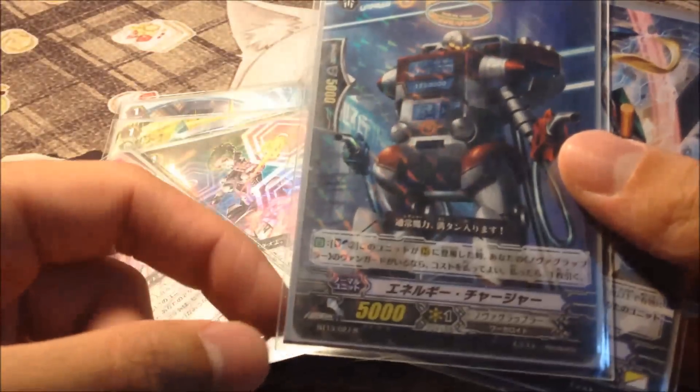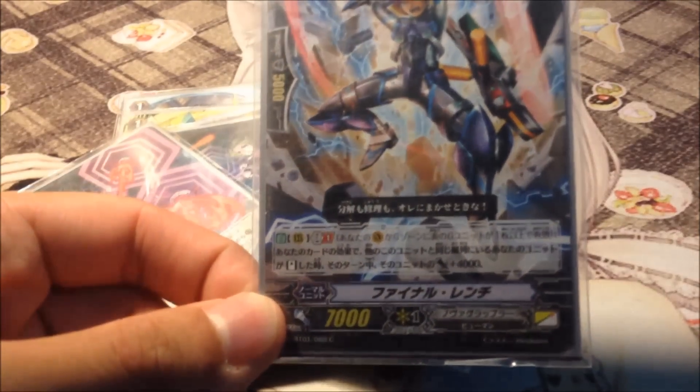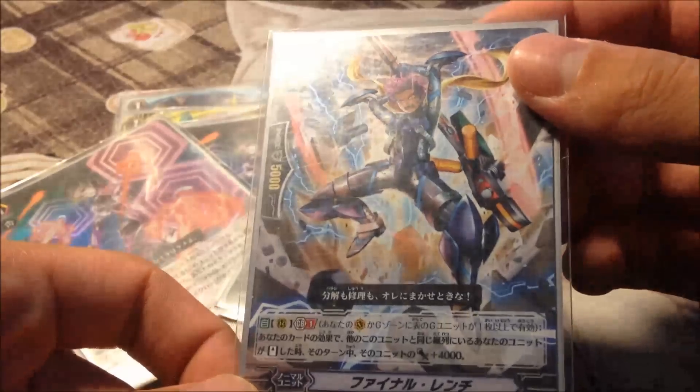We play energy chargers: when this unit is placed on a rear guard circle, Soulblast 2, draw 1 — awesome. And this guy has Generation Break: when the front row restands, it gains plus 4k power. So he's just there to boost your attacks because you can restand all the time.